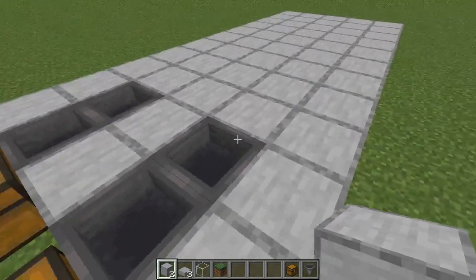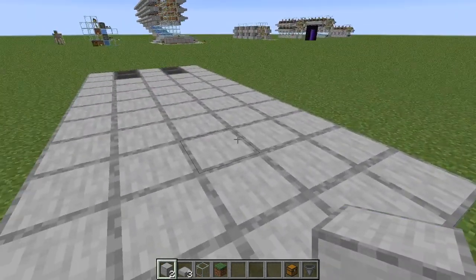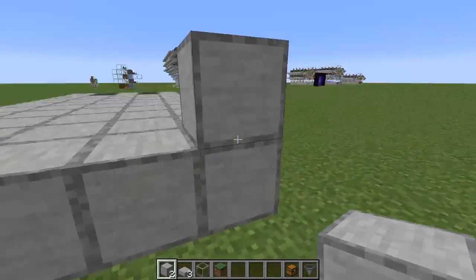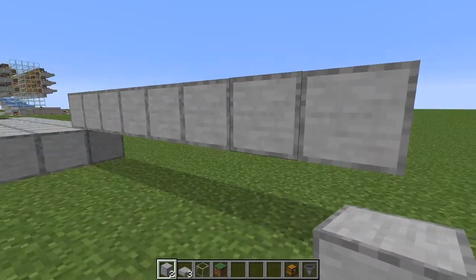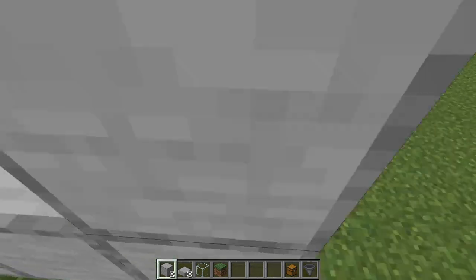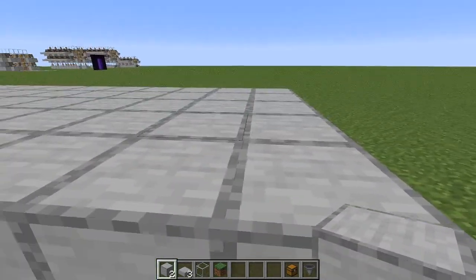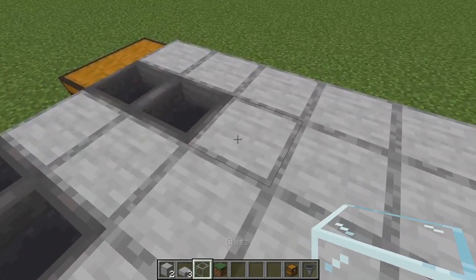Now that we have that little platform in place, you can make this as long or as tall as you want. If you want to keep making it longer, at the ninth one come up a block and then come back another eight, giving you a total of nine. If you want to take it up another row, keep going like that. Be sure to do it in chunks of eight blocks and then one as a back wall. I'm not going to build it that way for simplicity, but that's how you add it in.